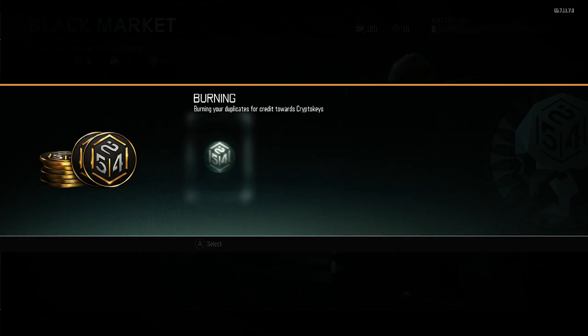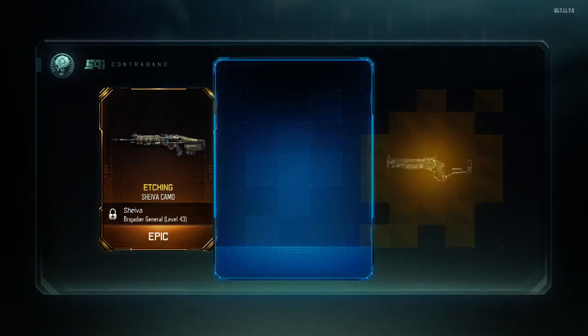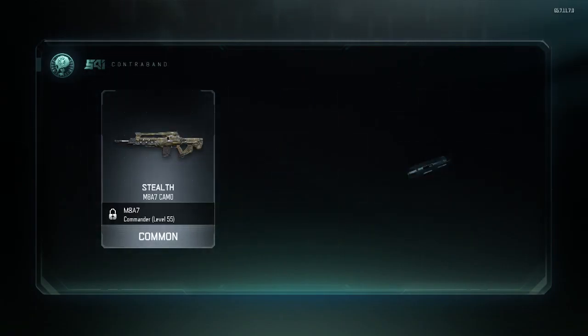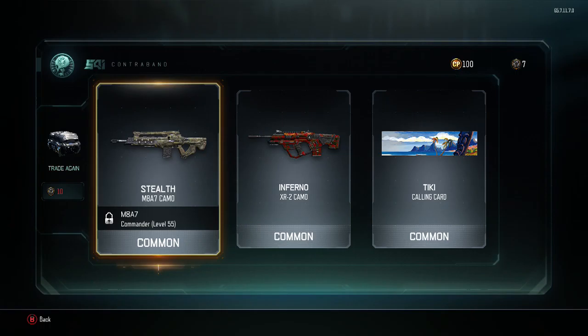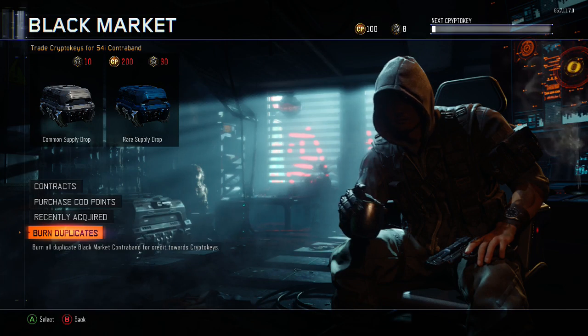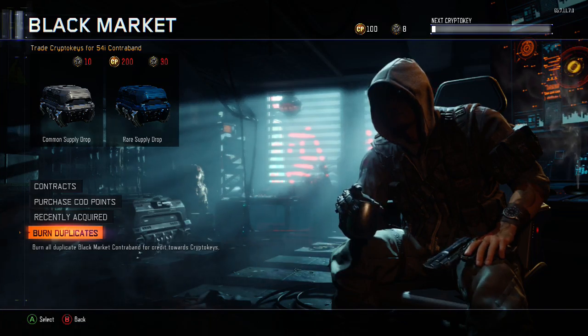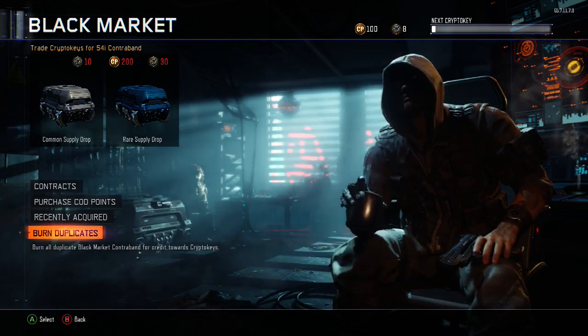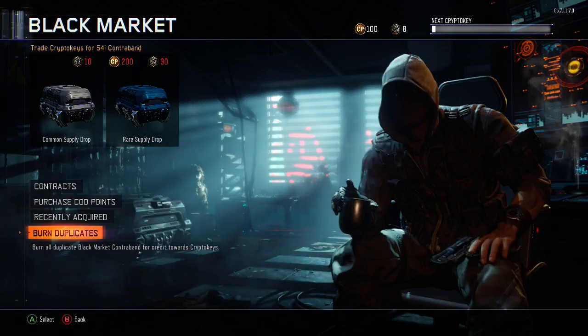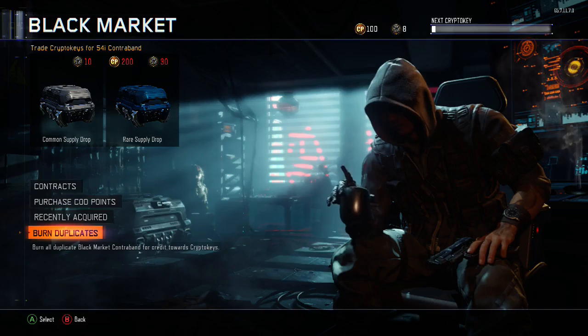Burn, burn. I got enough to open up another rare — I got the etching and common gas mask emblem. Got nothing good out of it. Sadly that's not going to give me enough to open up another common, but they gave me one free weapon. All of the other bundle supply package openings completely sucked in my case, but thanks for watching — like, comment, subscribe.